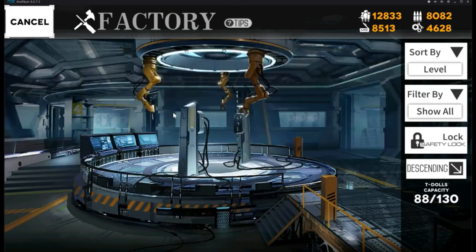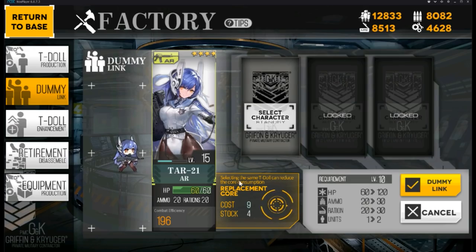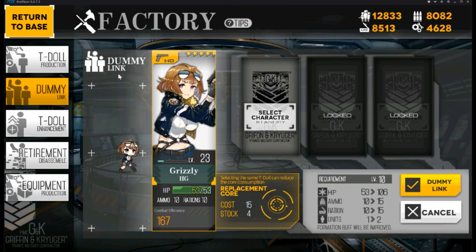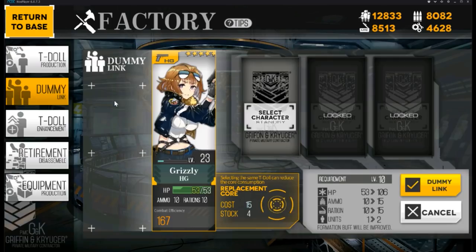For Dummy Link, as your T-Doll progresses in level you can expand them using cores. A 2-star expansion needs 1 core, a 3-star needs 3 cores, a 4-star needs 9 cores, and a 5-star expansion needs 15 cores. However, if you have a duplicate 5-star T-Doll from production, you can save up to 10 cores.